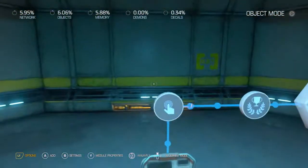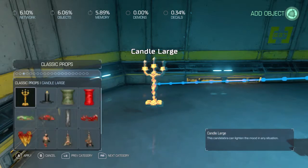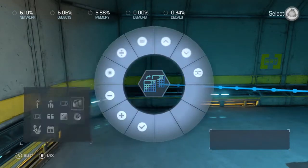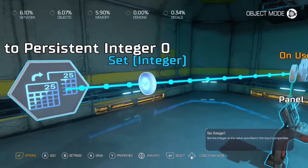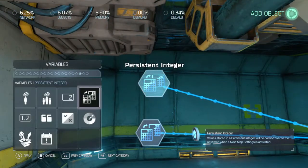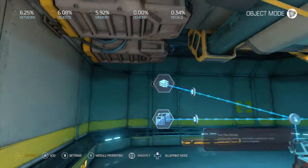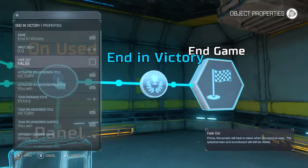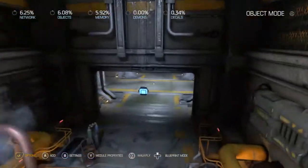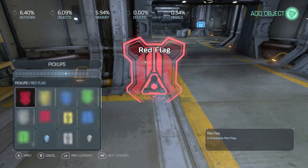First thing we've got to do, we are going to use this to set one. And we're going to grab our map settings. We'll put a delay on this a little bit so this will go through before that does. Let's go ahead and put some items in here.